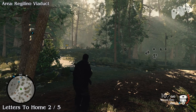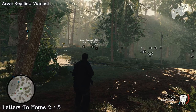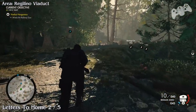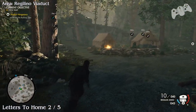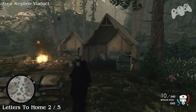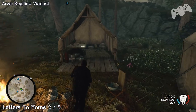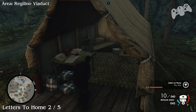Letters to home number 2. In this section, very close to the pier, you'll find there's a turret to the left and a small compound with a German officer and a few normal krauts. But if you keep going up you will find there's a tent section. On the left tent you will find a letter to home — that's number 2.